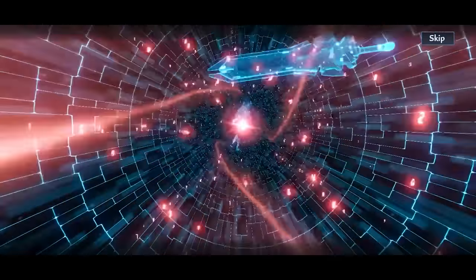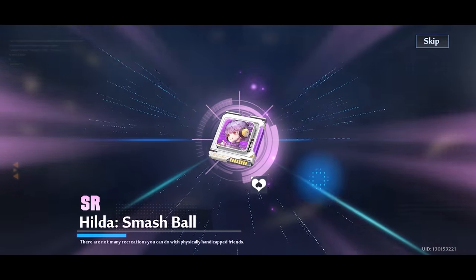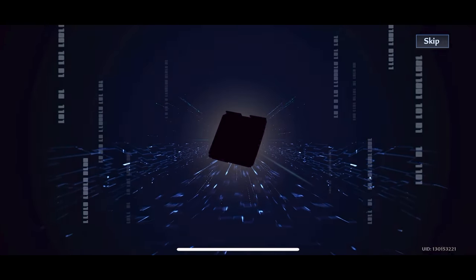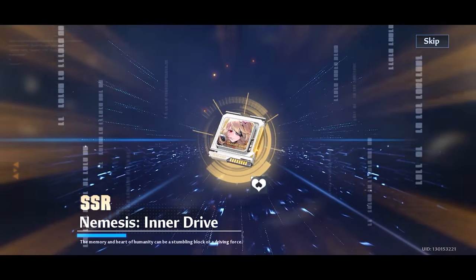I decided I want some of the exclusive chips as well so we did some summons there. I didn't really have any of the special vouchers so I just used crystals. We were already at 20 out of 40 pity, but on the very next summon we did get an SSR — was it Nemesis? Just kidding. Then one more ten-pull for our pity, and that finally was our very first Nemesis.